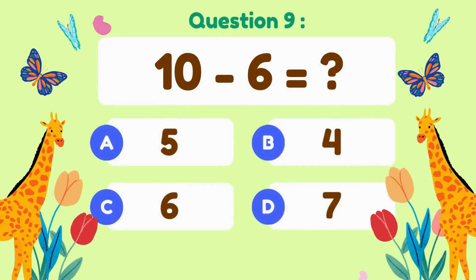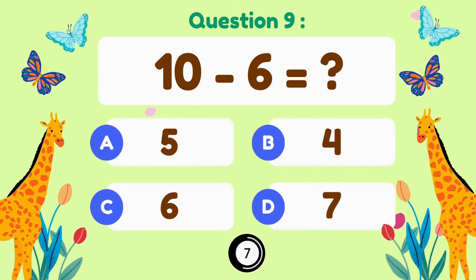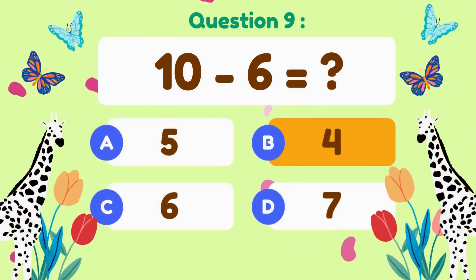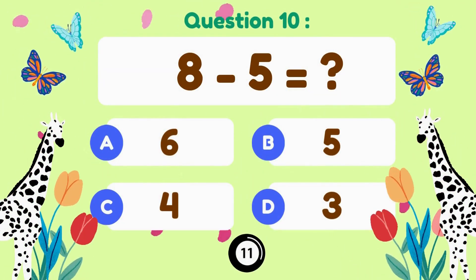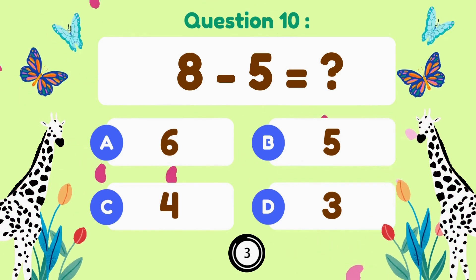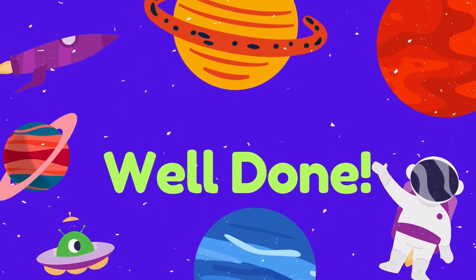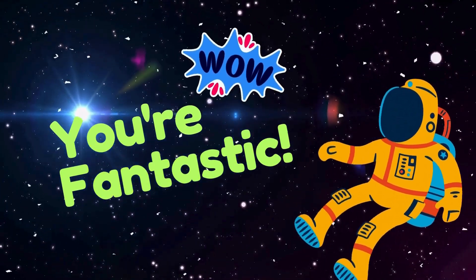10 minus 6 — 10 minus 6 is 4. 8 minus 5 — 8 minus 5 equals 3. Wow, well done! You are fantastic!